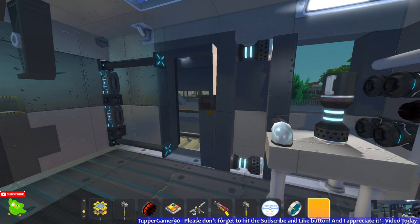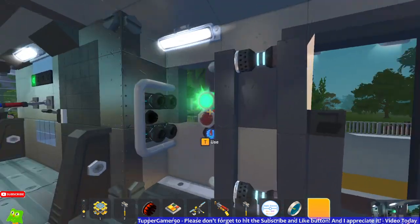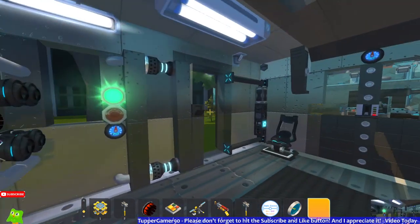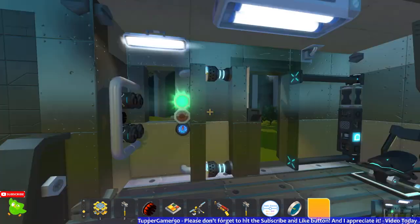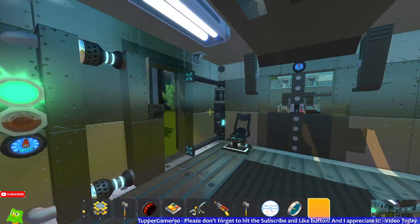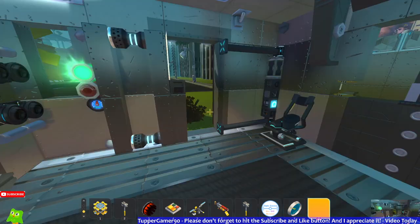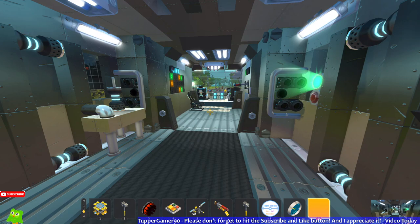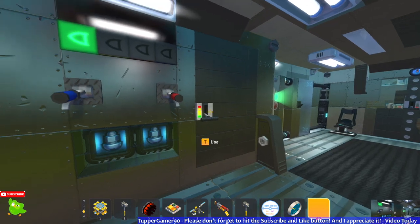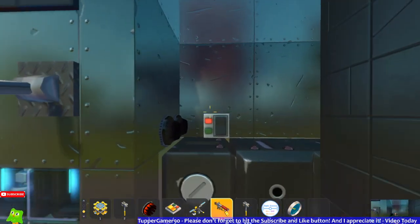So basically what we have here are doors, and they're actually linked to this warning caution sign. If you have one of the doors open, the red light will show up and warn you — so better keep all doors closed. Follow the safety instructions. We also have a few chairs here and this panel just in case you want to add or need to edit something.